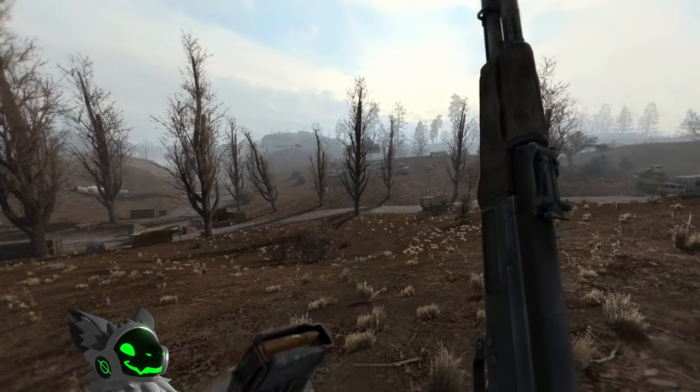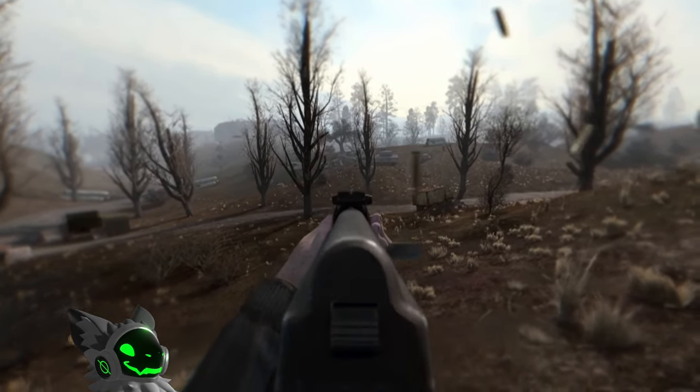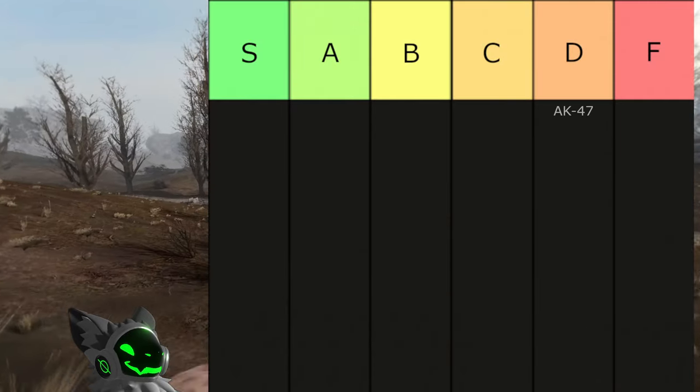First up is the classic AK-47, which sucks. The fire rate isn't bad, but you cannot attach a sight and the accuracy is very bad. The only reason why this gun isn't F tier is you can attach an underbarrel grenade launcher, so we'll go into D tier.